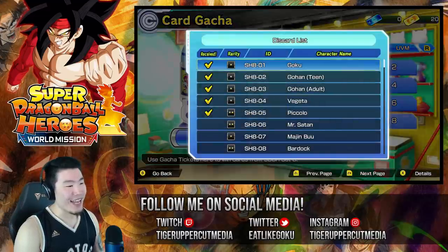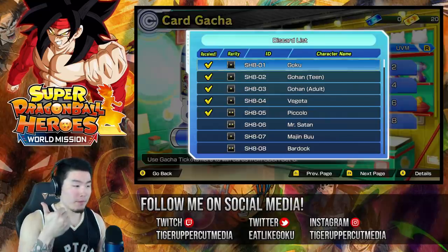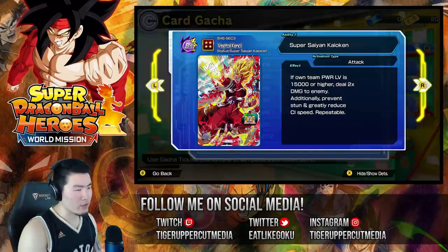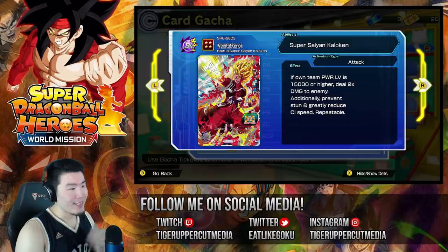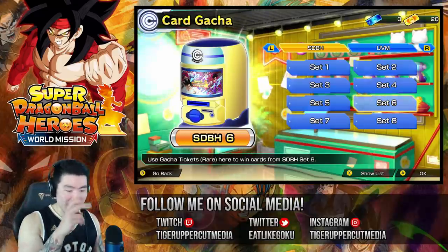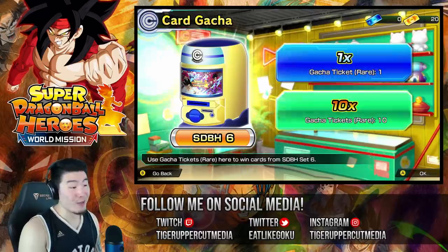I don't even know who to go for anymore. I came into this video wanting three Secret Rares — Super Saiyan 4 Bardock, Fu, and Golden Cooler — and we got all three. If owned team power level is 15,000 or higher, deal 2 times damage to enemy. Additionally, prevent stun and greatly reduce CI speed. I kind of like that — I do really like the greatly reduced CI speed. I have a lot of trouble with the harder arcade modes when your CI speed is just super fast. So let's try to get this Vegito and hopefully he can help us. Let's do some singles first — with rare tickets I like to do singles because it's a little more exciting.